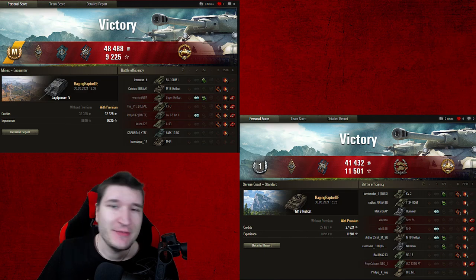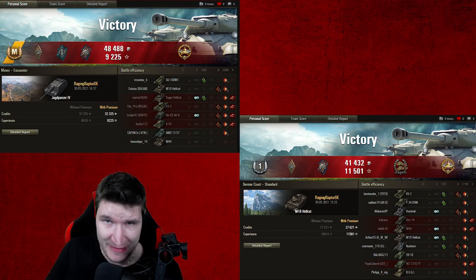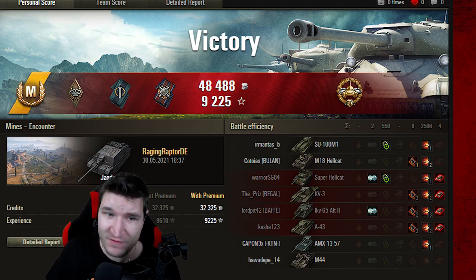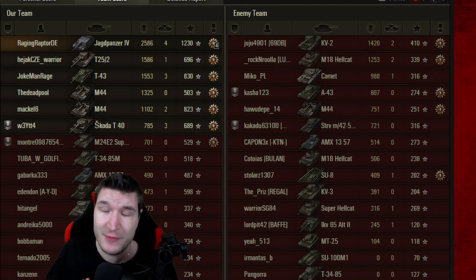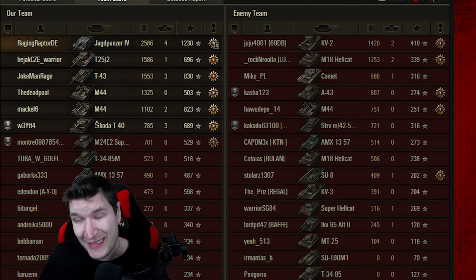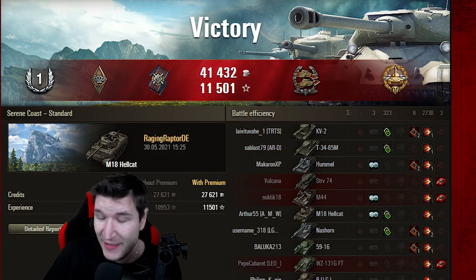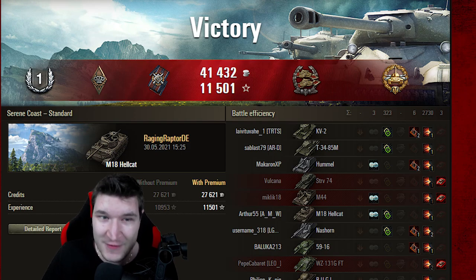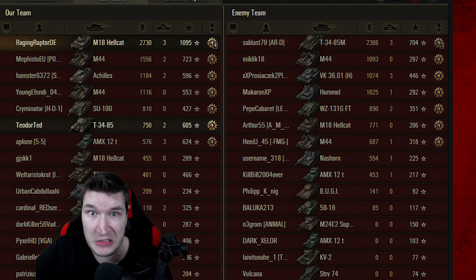Let's look at the post-game stats for both games. Starting with the Jagdpanzer IV: 2586 damage and 4 kills is nothing to scoff at — with 550 spot damage, that's a 3k combined game. And in the Serene Coast Hellcat game: 2700 damage plus 300 spot damage, also a 3000 combined game. Both games equally good for marking those tanks.